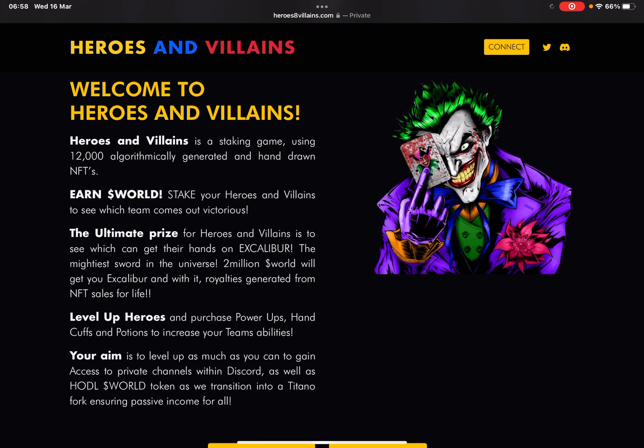Welcome to Heroes and Villains — a staking game using 12,000 algorithmically generated and hand-drawn NFTs. Stake your heroes and villains to see which team comes out victorious. The ultimate prize is Excalibur, the mightiest sword in the universe. Two million WORLD token will get you Excalibur, along with royalties generated from NFT sales for life.